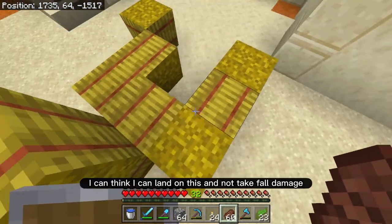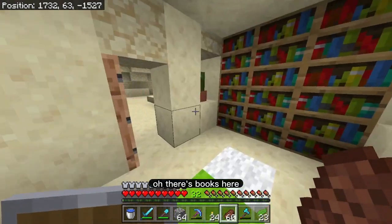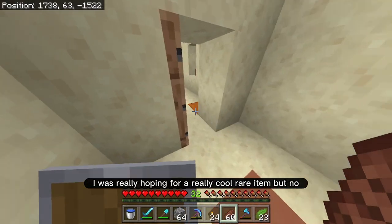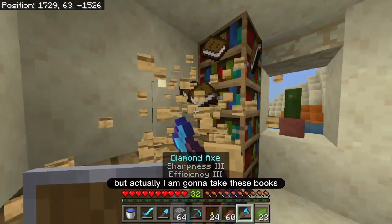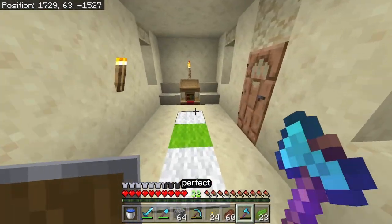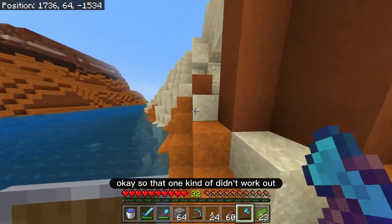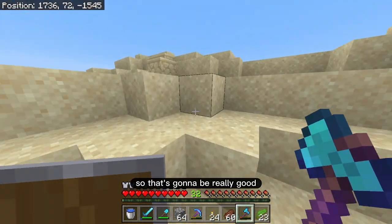I think I can land on this and not take fall damage — perfect. Oh, there are books here, those are kind of useful. There's the chest — anything? I was really hoping for a really cool rare item, but no. I am going to take these books though. So that one kind of didn't work out, but I have those camels over there which is nice, so that's going to be really good.